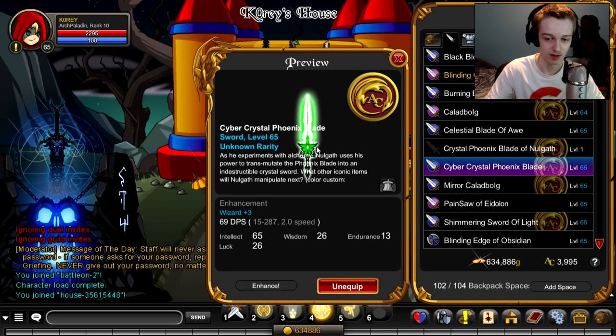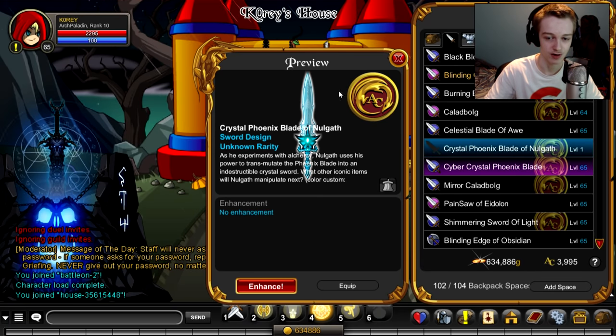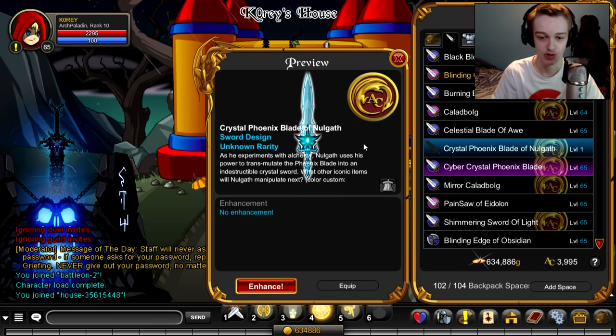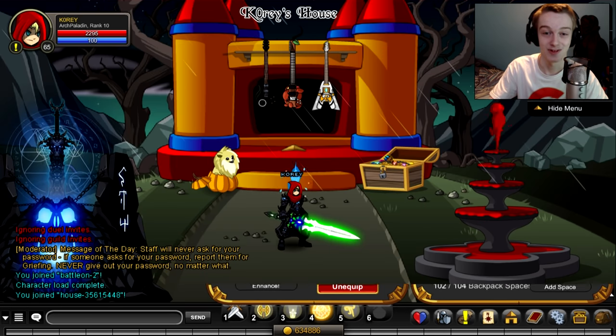It does make this a little bit less rare because people can farm this and then they don't have to give it up to get the Cyber now. But it'll actually make the Crystal a little more accessible — a lot of people like the Crystal Phoenix Blade more than the Cyber because blue goes with a lot of sets better. There are more blue sets than bright green sets in the game.